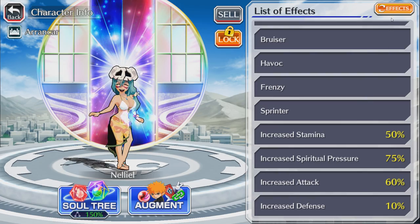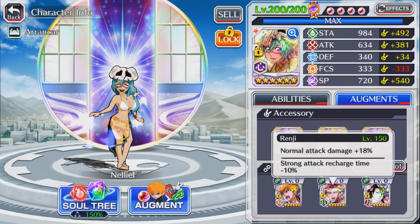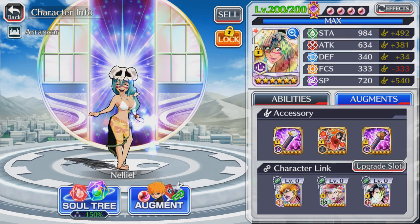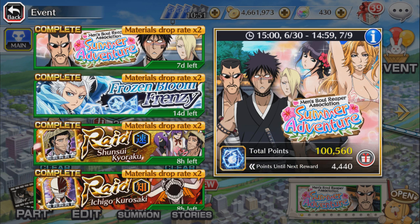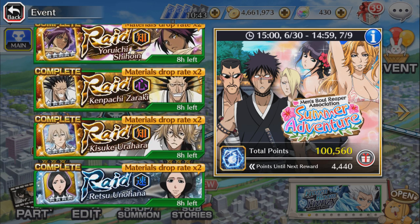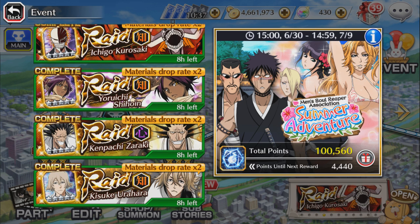I do lose focus but it's fine. For the character links we've got Frenzy Ichigo, Frenzy Renji, and Frenzy Byakuya. Once I upgrade her character links, these three will be redundant, but for now since my character link slot levels are still zero we can use them just fine. We're going to be doing four different raids today to show her damage with no killer and no attribute advantage, killer advantage only, attribute advantage only, and both advantages.